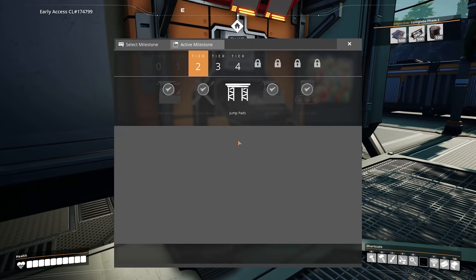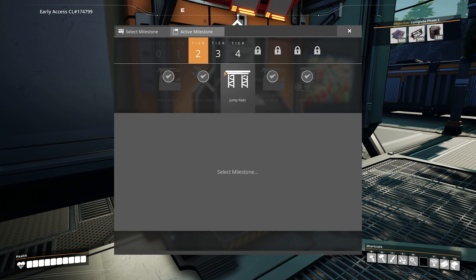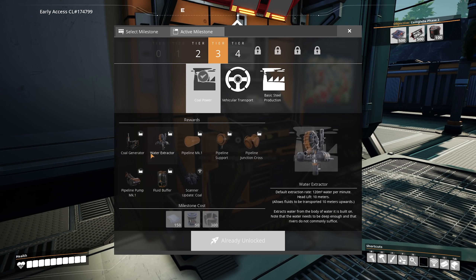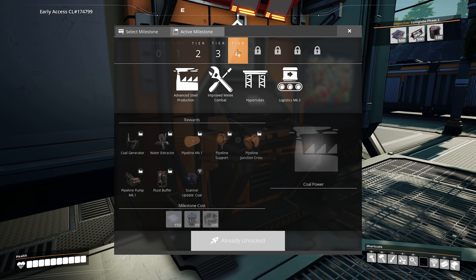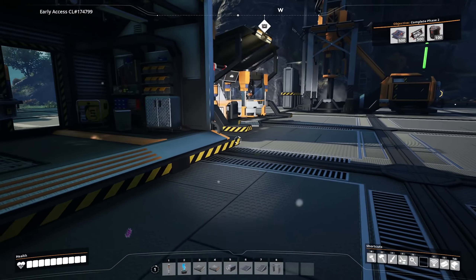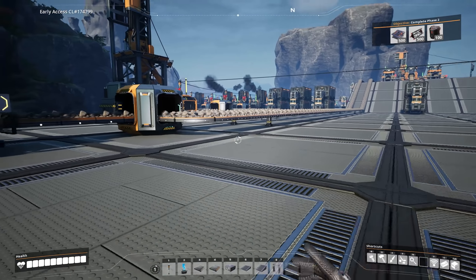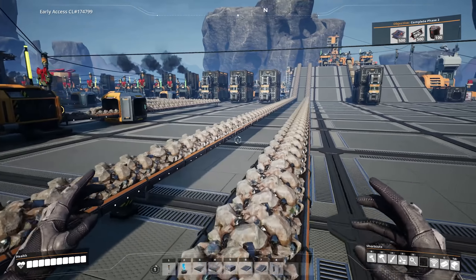I did a little bit of researching between episodes, so I have researched coal power. We have all the stuff ready to go, and all we need to do is actually set it up. I found another hard drive over here. Looks like this will be done by the time we get back, so that's looking good.